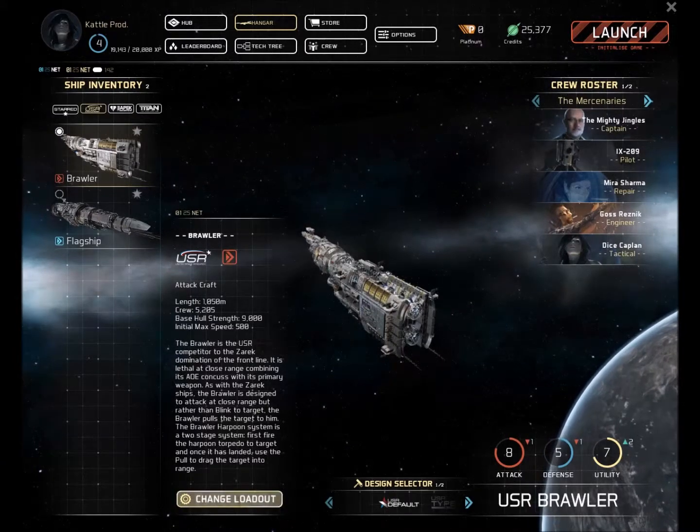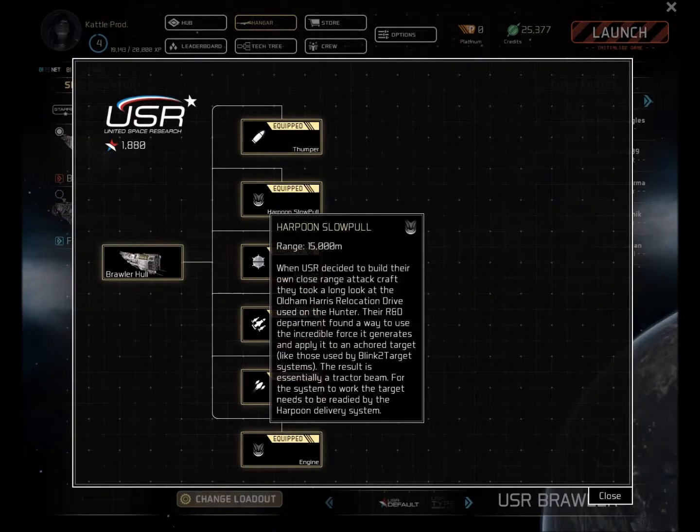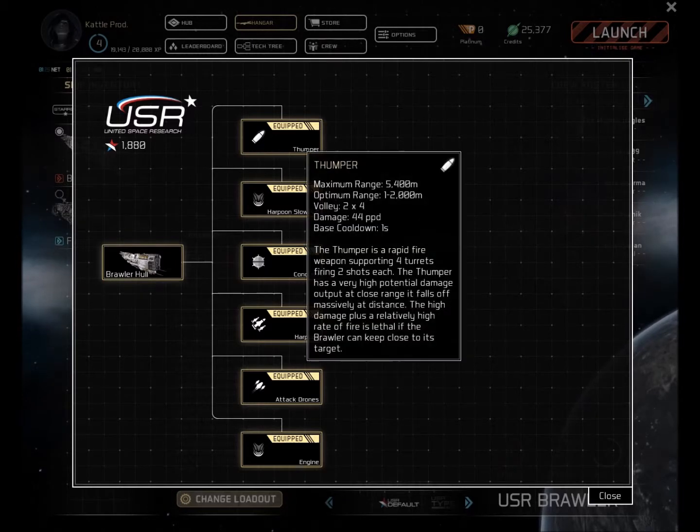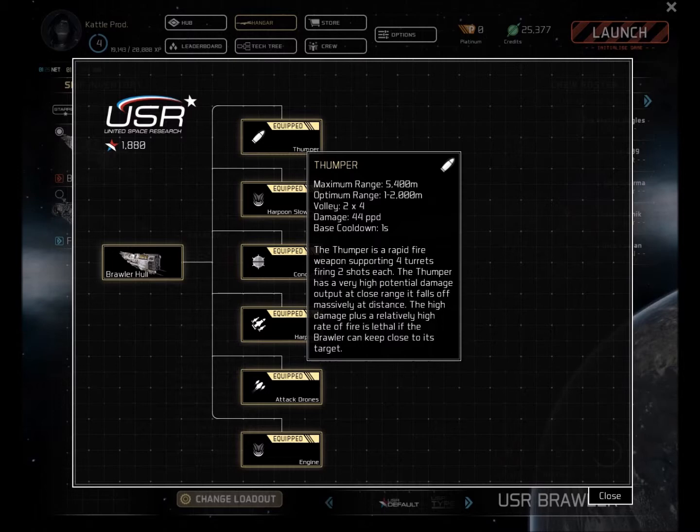Its only real downfall that I found is its thumper cannon. It's the main weapon that it fires — it's okay. Once you get up close to the enemy, it tends to do a little bit more damage, it seems, but from a distance, it's not really that powerful at all.